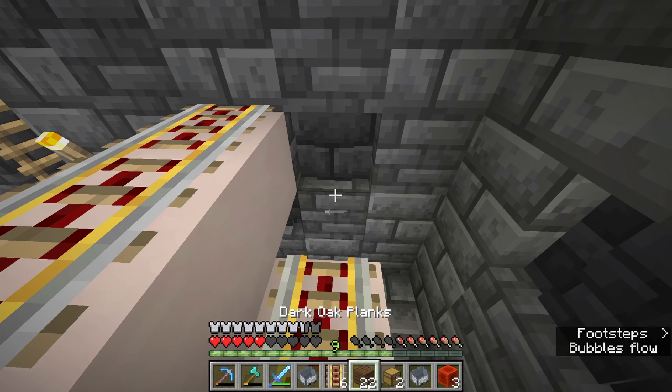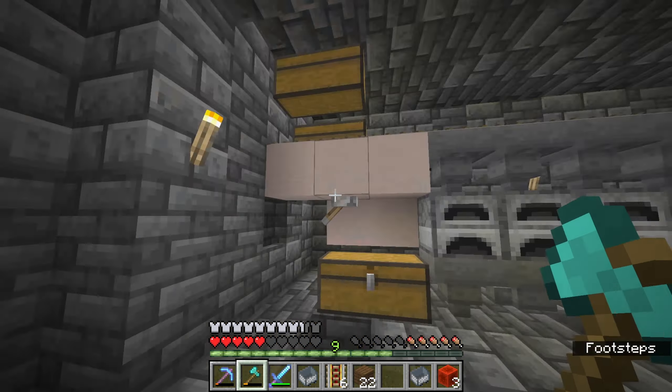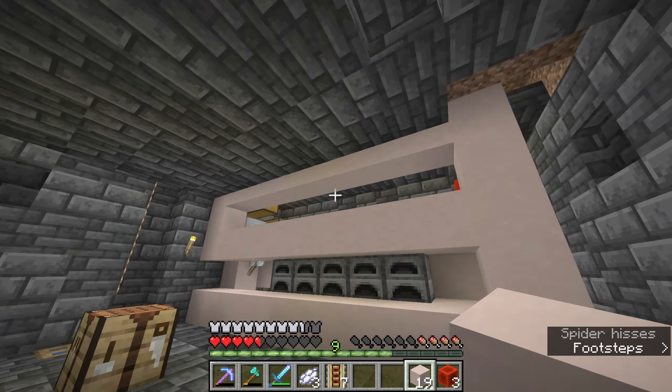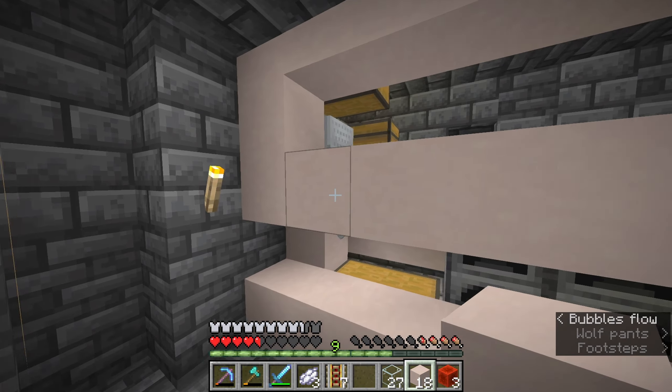Hello and welcome back to the Widow SMP. We are here outside our house that we built in the last episode and as you can see we've got a little dog friend there. We've made a few changes to the house and exterior wise — the main change is that we've got some glow berries hanging down from the big tower, which I really like. It looks really nice in the night time.